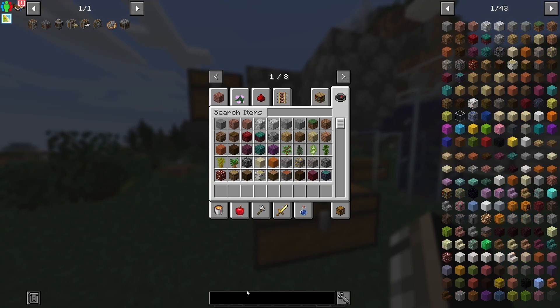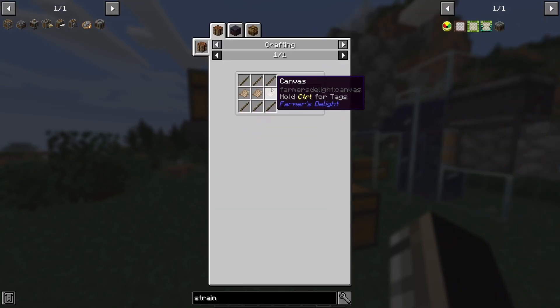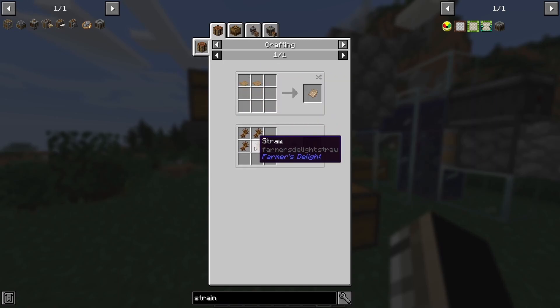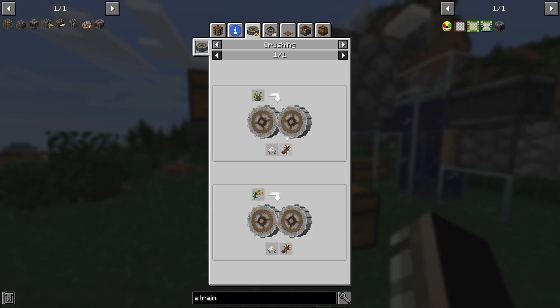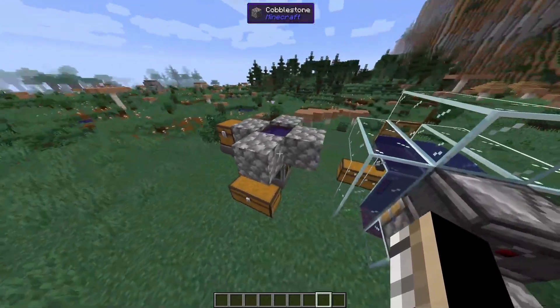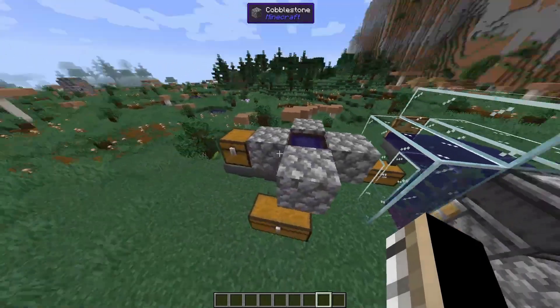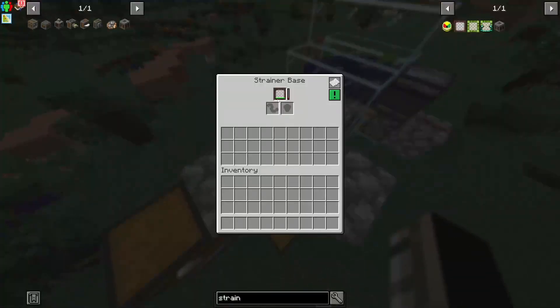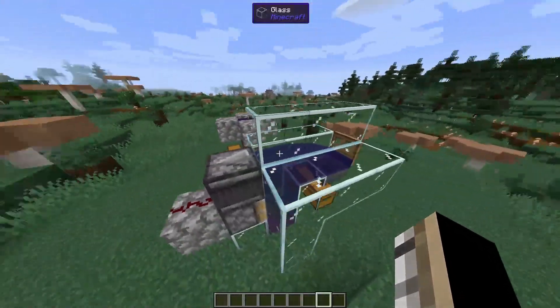Looking at the recipe, it takes sticks which we can get from wood, and canvas which is straw. Straw is a little tricky — you can get it from cutting grass with a knife, or from rice. Ideally for automation it's going to be rice, but I don't think we're going to need to automate the strainers. They're kind of a slow-use item and we could just pop a hopper and fill it up.